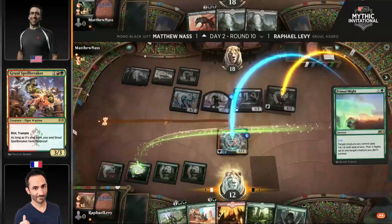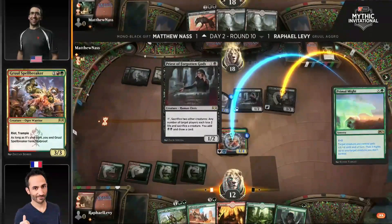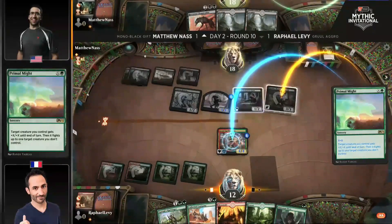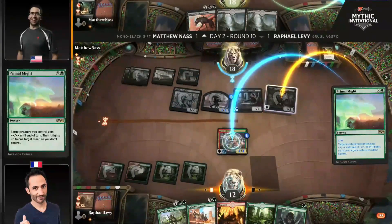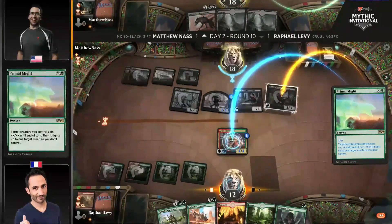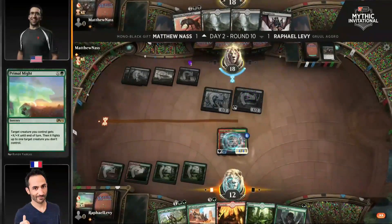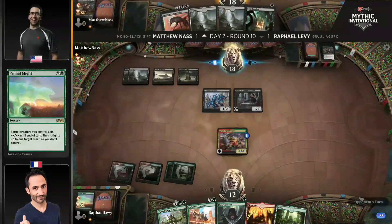Raph Levy has Hexproof until end of turn. Going for Rankle so it can't be force-sacrificed by the 3-3 flyer — that's going to make it so there needs to be action before the attack step. Part of the reason you're targeting Rankle instead of Priest is you're hoping your opponent bricks off with bad draws. We just saw the Priest go for the sacrifice just to draw the card, which I think is a reasonable line.